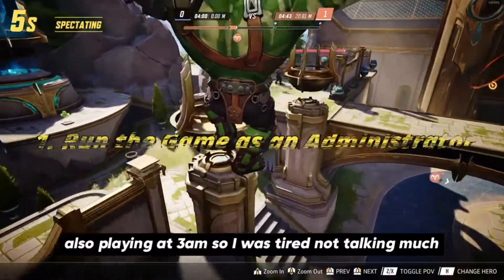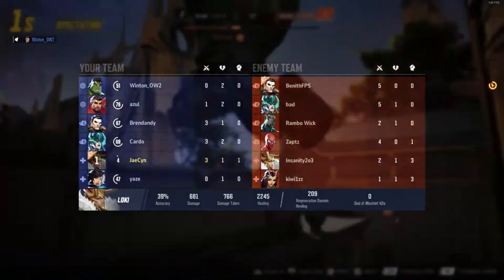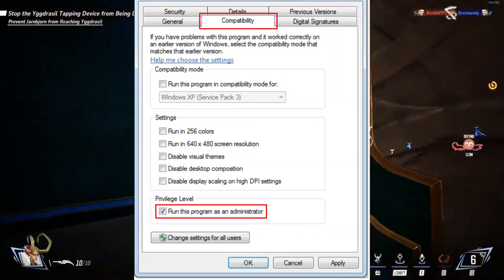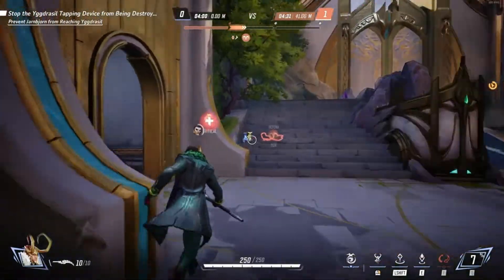First up, run the game as an administrator. Find the game's .exe file, right-click, select Properties, go to the Compatibility tab, and check 'Run this program as an administrator.' This gives the game the permissions it needs to run smoothly.